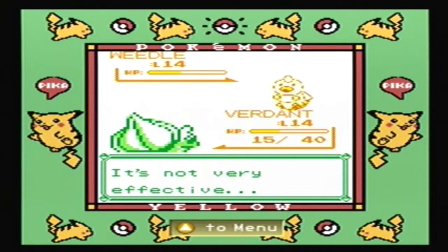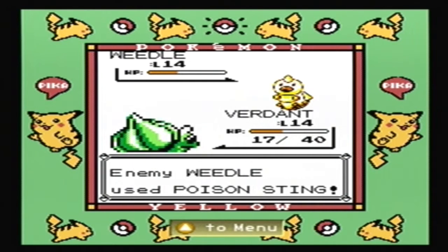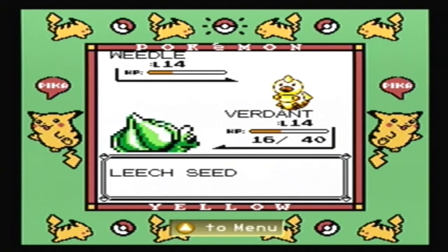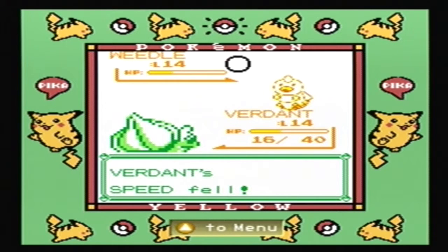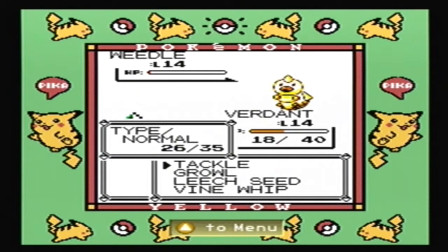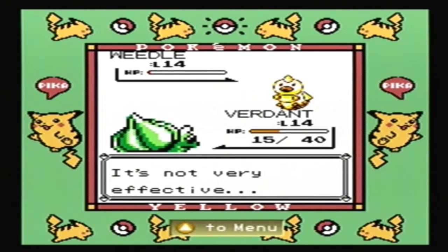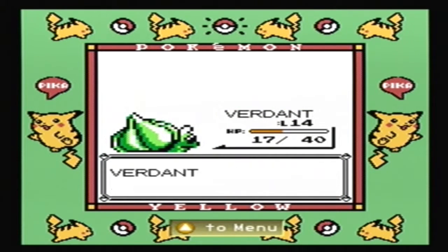The only pure Grass type in first gen is Tangela - however you want to pronounce it. I say Tangela, because like 'tangled,' not like the Disney movie, but like the thing that happens to hair and vines. It's kind of weird - the only pure Grass type in first gen is Tangela. And the only pure Rock type... there aren't any pure Rock types in first gen. Are there even any in second gen? Leave me a comment. I know that a pure Rock type in third gen is Nosepass.